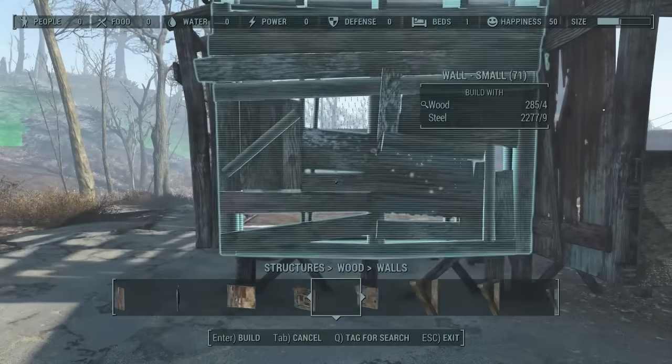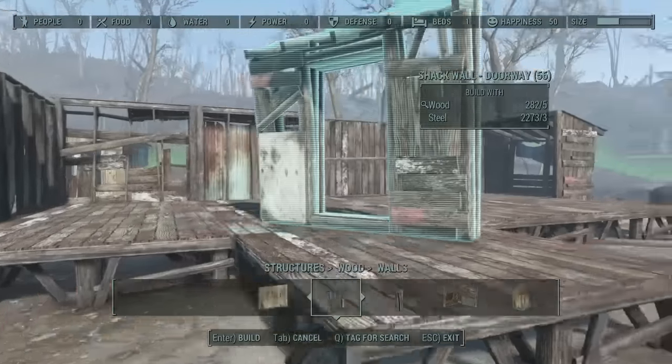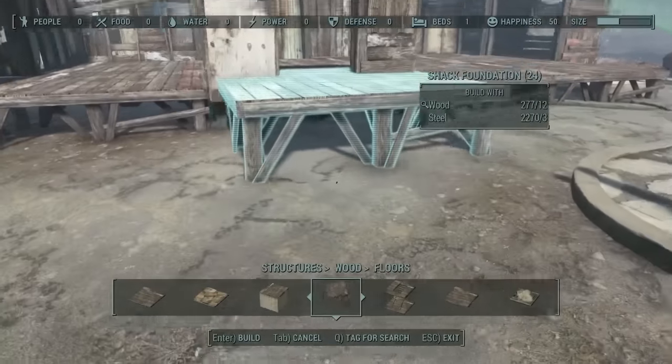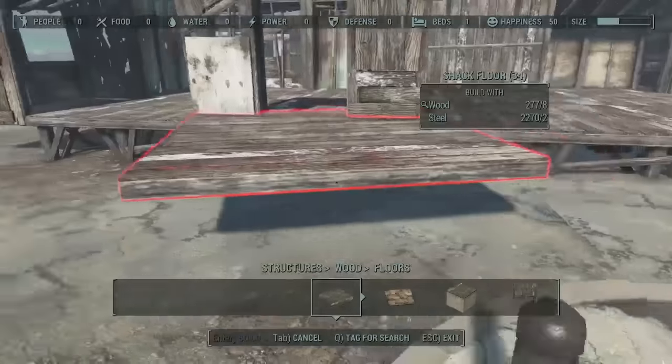Those side pieces that go on the verandas - you want to put those on first before you put on the adjoining walls. I found that out quite quickly. Also the doorway won't snap in there so I had to cheat that in a little bit later with console commands.